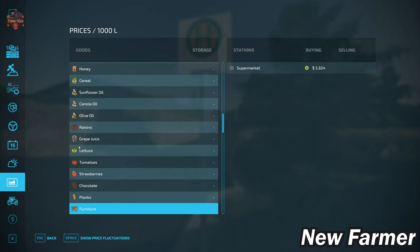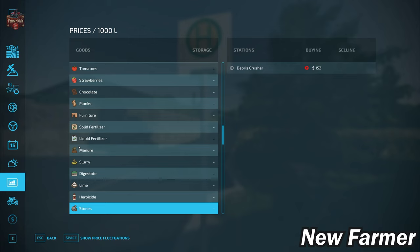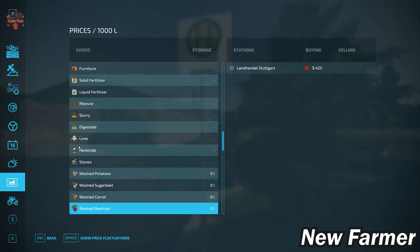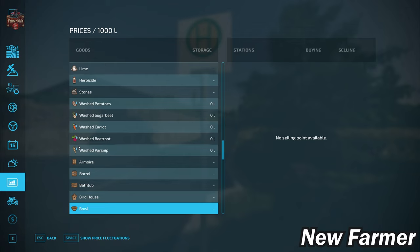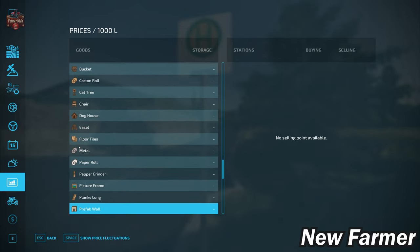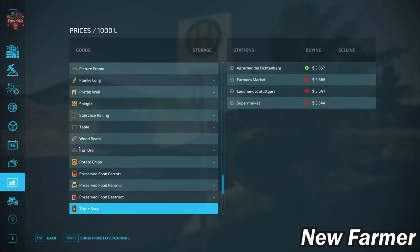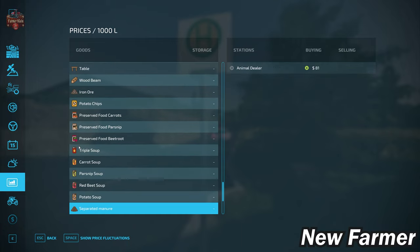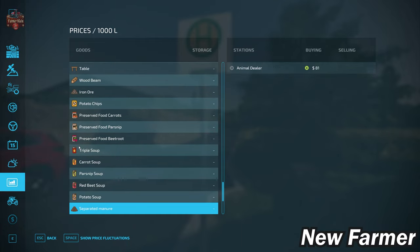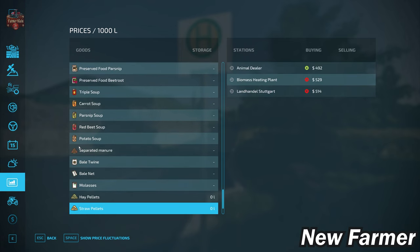With respect to bulk lime, we do have the ability to buy it. We also have the ability to get rid of our stones — if playing with stones enabled, we can take them to the debris crusher. Those playing with the Farm Production Pack can sell washed root crops. Those wanting the Platinum Expansion productions will be disappointed, as you'll need to place your own sell point. However, Premium Expansion productions and crops are all good to go. If playing with Pumps and Hoses, you can sell separated manure, and Straw Harvest players will have multiple points of sale for hay and straw pellets.